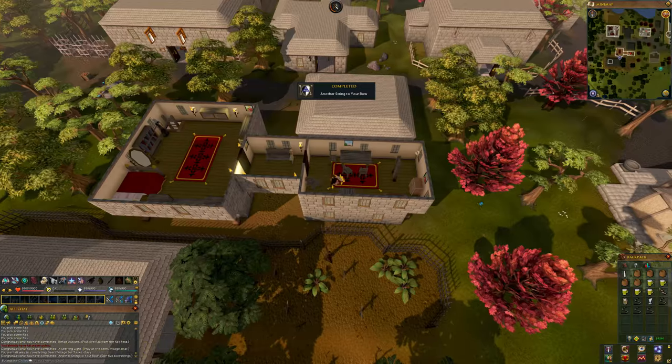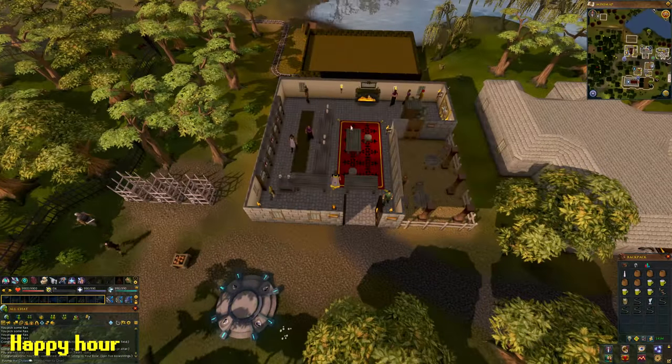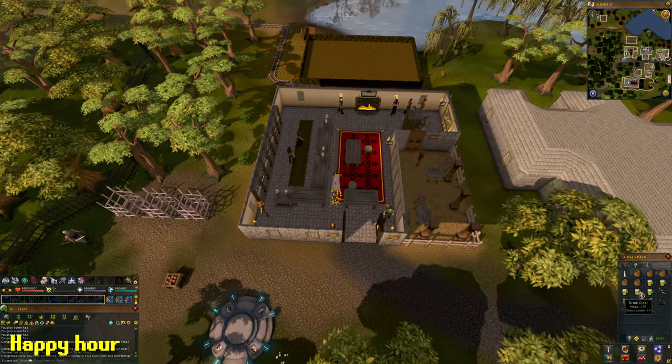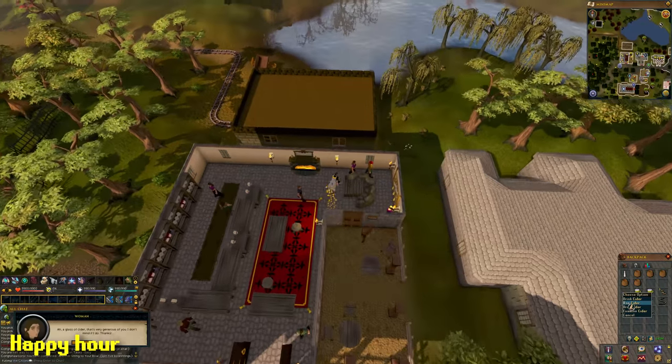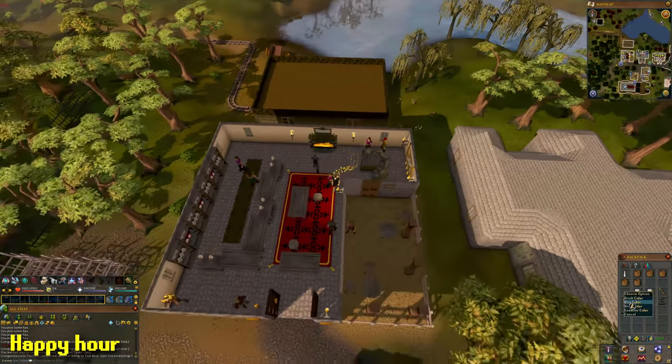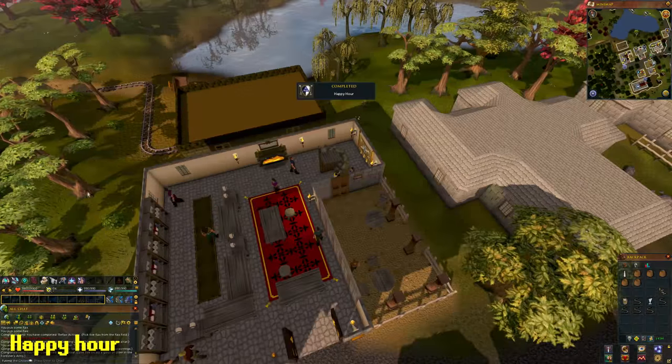For the next task called Happy Hour, go to the Sears Village bar. Right-click your cider and use them on the people inside — be sure not to left-click and accidentally drink the cider, as that would be a waste and you'd need to get new ones.